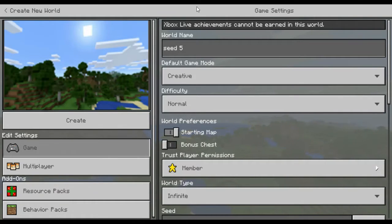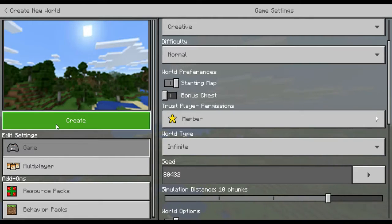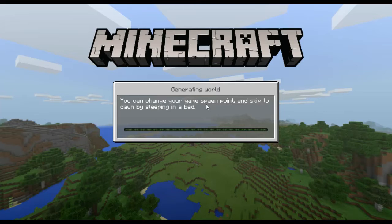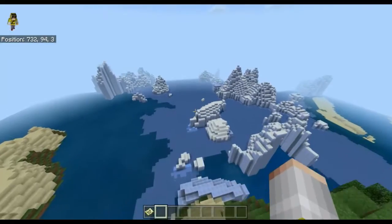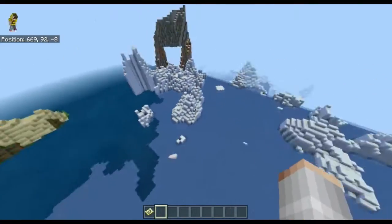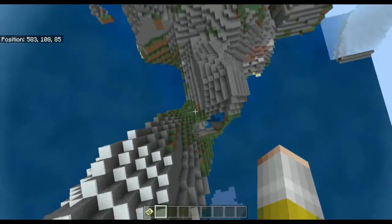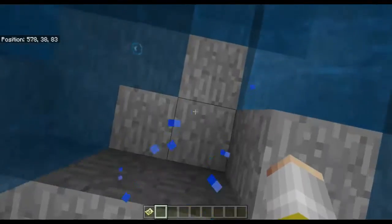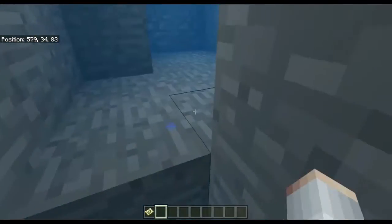Okay everyone, so I'm on seed five. The seed is 8043r2. I'll create it — I'm pretty sure this is the one with the icebergs. This world was also used in Pocket Edition quite a while ago as an extreme hill island survival, before the iceberg biome came in. Now this is all ice, and here are the extreme hill islands — it's basically now been connected.